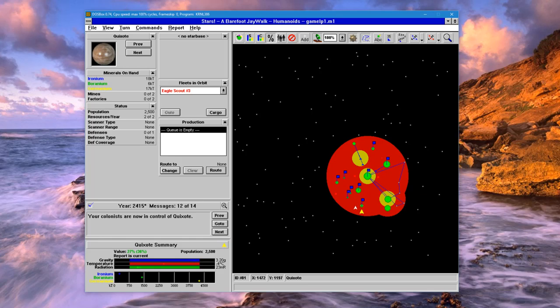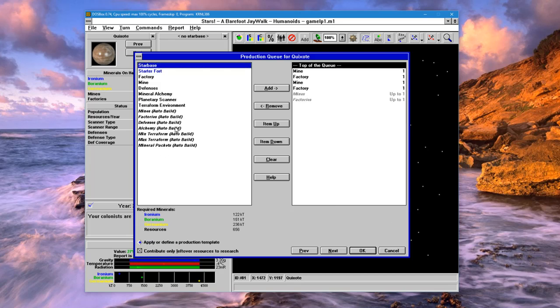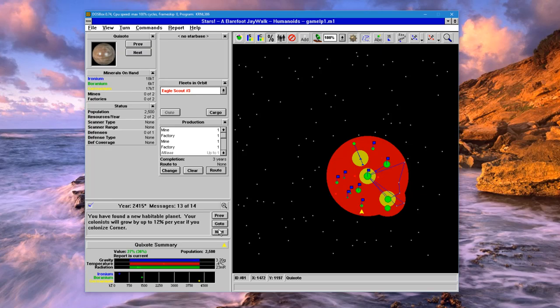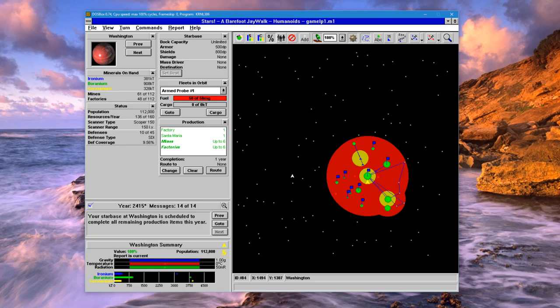There is an enemy fleet orbiting — not sure if that's something we need to worry about or not. For now let's just concentrate on expanding. We'll add yet another colony ship, but we have run out of time so let's call it an episode here. Leave me a comment if you want to see this kind of content on the channel, and hopefully I'll see you in the next episode. Thank you and goodbye.